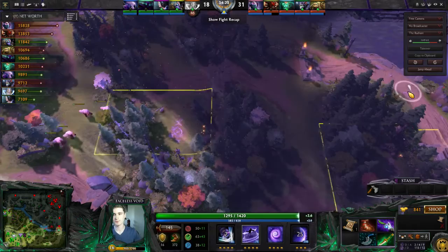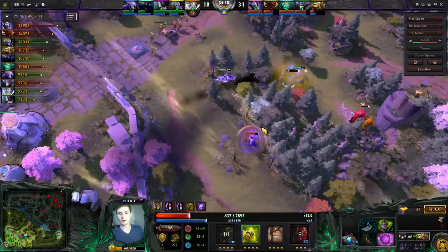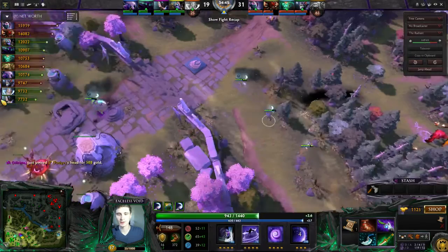You'll notice in a second this ward is about to save my life. Because even though Chronosphere is off cooldown, I'm safe to farm — that ward's there. It just saved my life from the Slardar. And now Slardar is overextended, Pudge is overextended. We manage to secure a good kill against the Pudge and almost kill the Slardar. If we hadn't gotten a little bit unlucky, we might have actually done it.